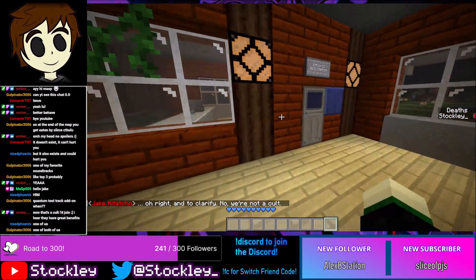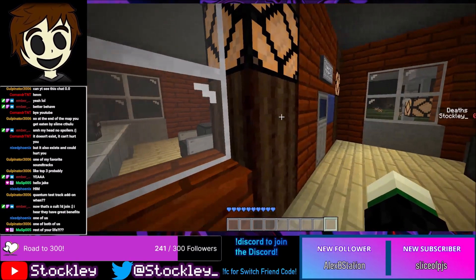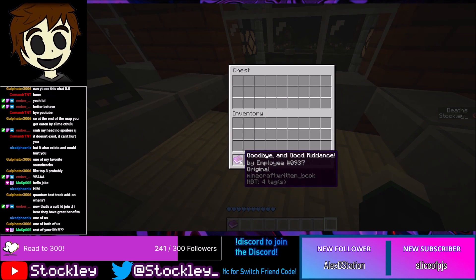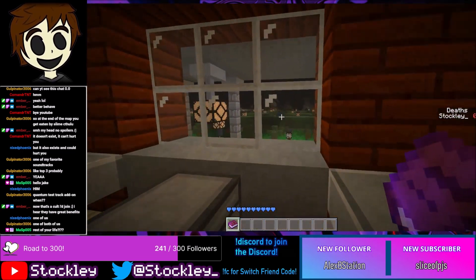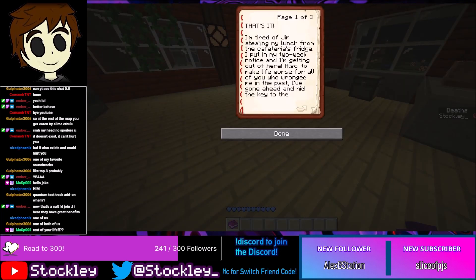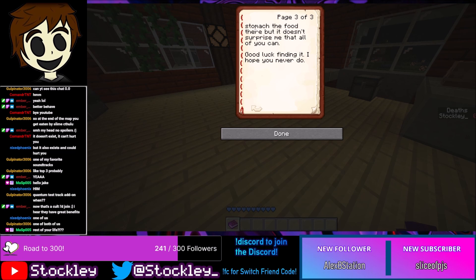We need to get into test track eight, but first we have to verify our fingerprint at that button — and we need a lever. There's a chest right here with a note: 'Goodbye and Good Riddance' by employee number 0937. They're tired of Jim stealing their lunch from the fridge, so they put in their two-week notice. To make life worse for everyone, they've hidden the key to the registration office somewhere in town. The first hint will be found at your favorite place to eat.